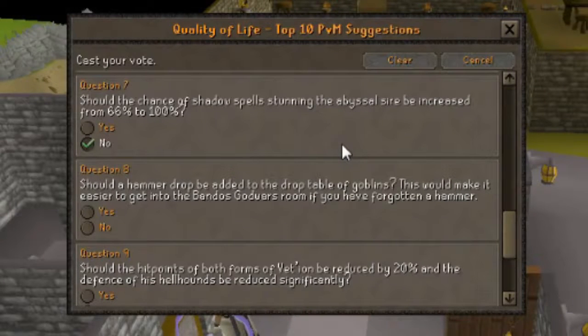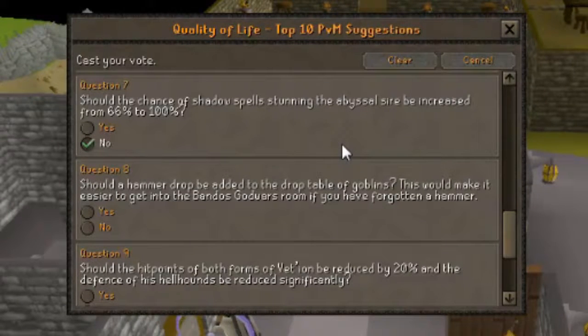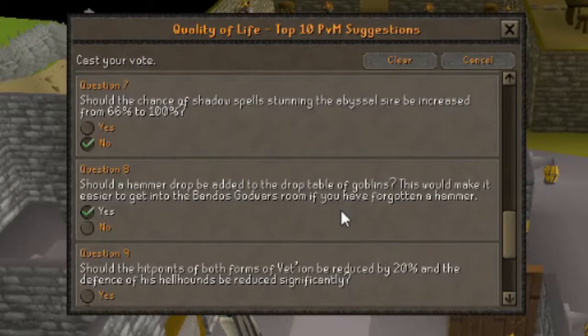Question 8: Should a hammer drop be added to the drop table of goblins? This will make it easier to get into the Bandos God Wars room if you've forgotten a hammer. I'm going to vote yes - I imagine it's a huge pain if you forget that hammer, and seeing as you have to kill a bunch of Bandos creatures to get your kill count up anyway, it makes sense.